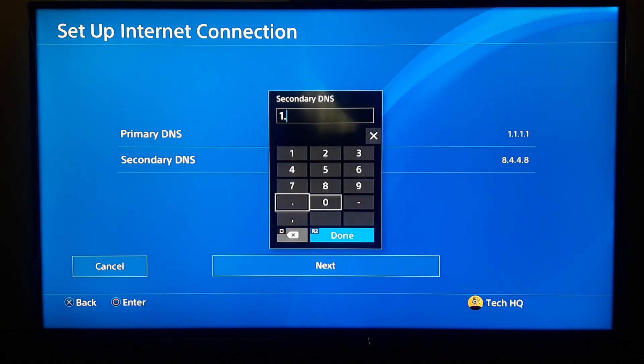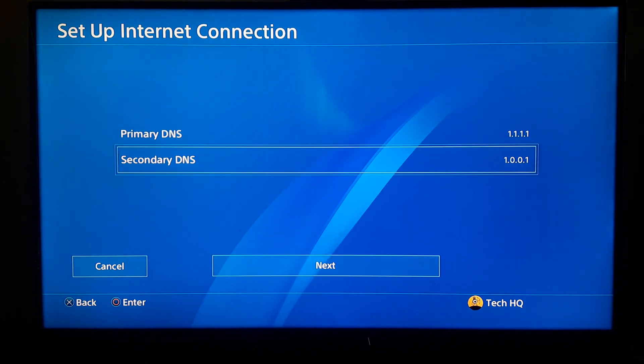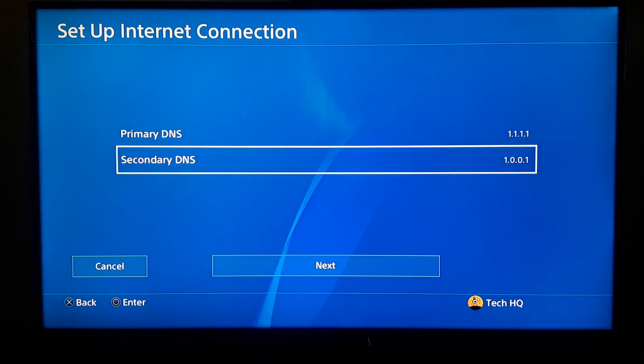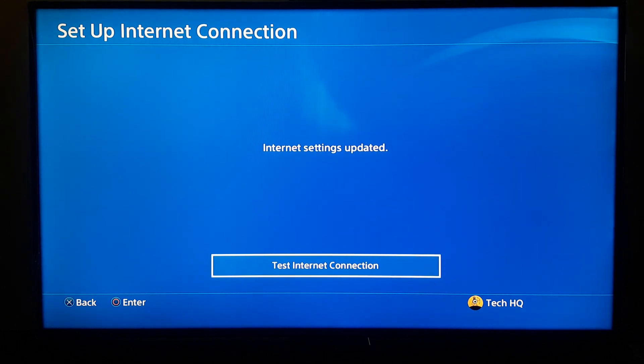You can also use Cloudflare DNS: enter 1.1.1.1 for Primary DNS and 1.0.0.1 for Secondary DNS. You can also search on Google to find a good DNS for your country. Scroll down, choose Next. For MTU Settings choose Automatic, for Proxy Server choose Do Not Use, then test your internet connection.